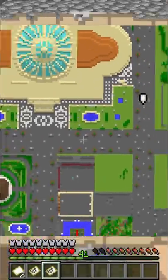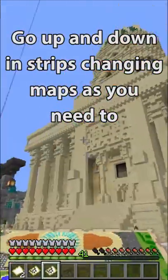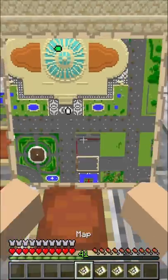Continue until you reach the end of your base. You might have to run around a bit to fill in the map. Then use the maps to plot your base following the pattern you've walked.